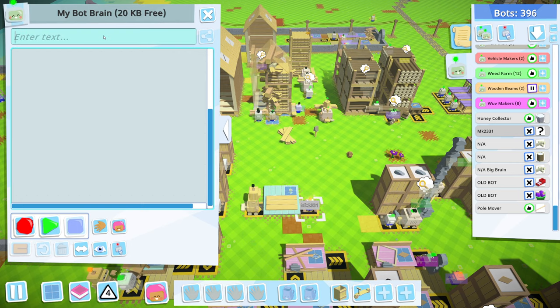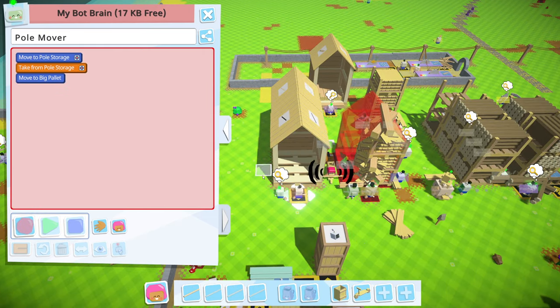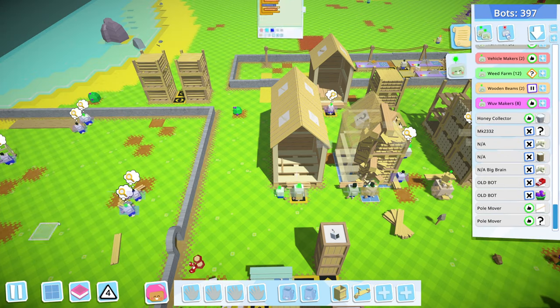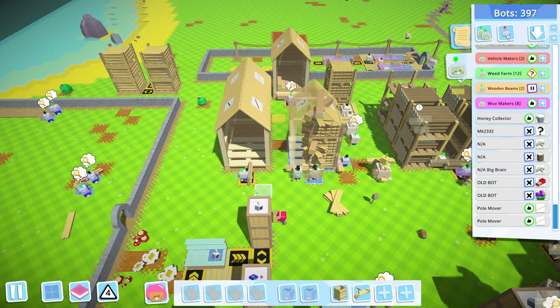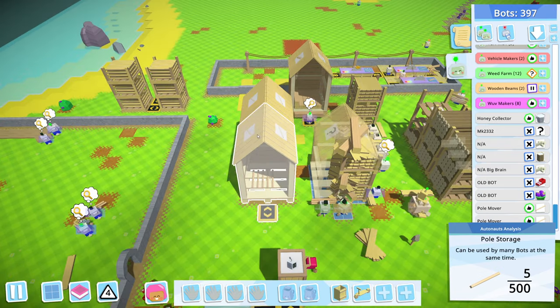All right, let's move a bot — pole mover. This one's just going to do the very simple task: take from the front, the back one — shove it all in the front. Until hands are full, take, then until hands are empty, deposit. That will start putting all these poles in the front just like normal. You see how quick that is — as that bot pulls, the other bots immediately take out without having to wait. Now we have a thousand storage for poles.